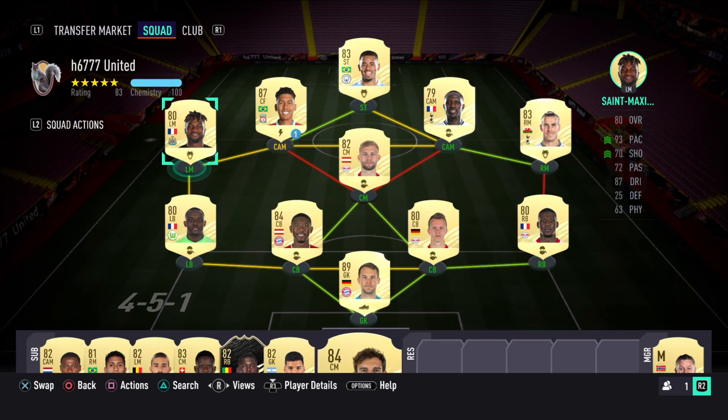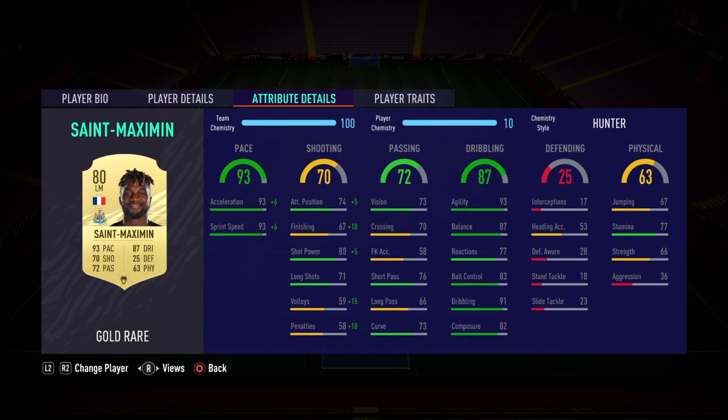Another Premier League player that deserves no introduction — Saint-Maximin. This card's price has dropped quite significantly because I think he's got a Rule Breakers card out now. But look at that pace — I go with the Hunter, sprint speed well over 90, pushing 100. Finishing is good with the Hunter on as well. One weakness is his passing, it's just not very good. His crossing is really weak at 70. The dribbling's not bad, but at the end of the day you buy this card to get down the wing, and you can't go wrong.